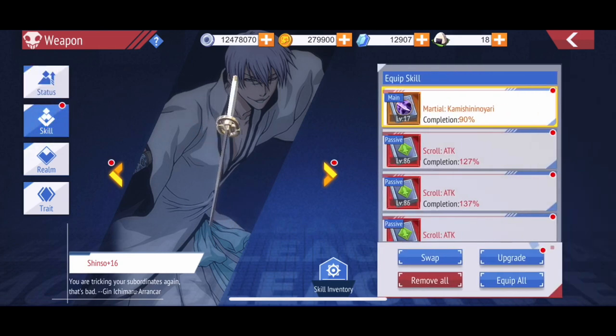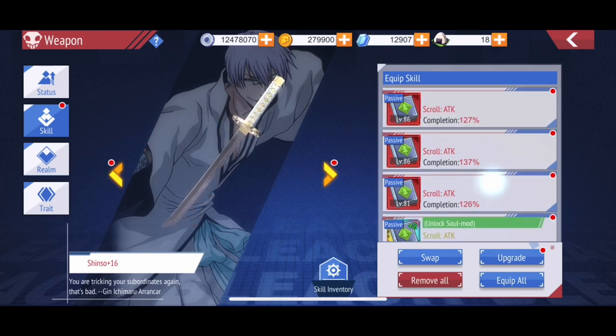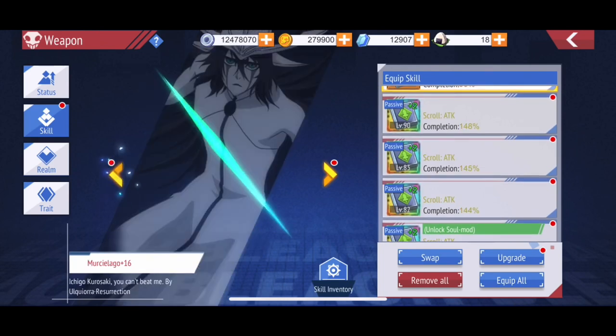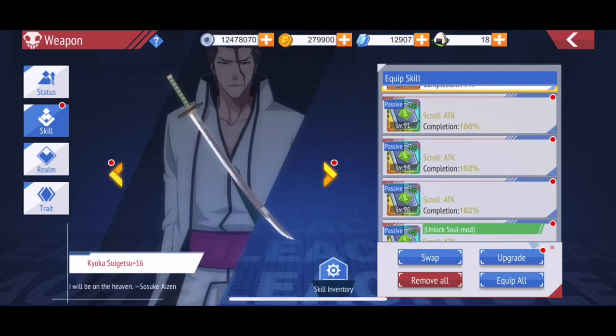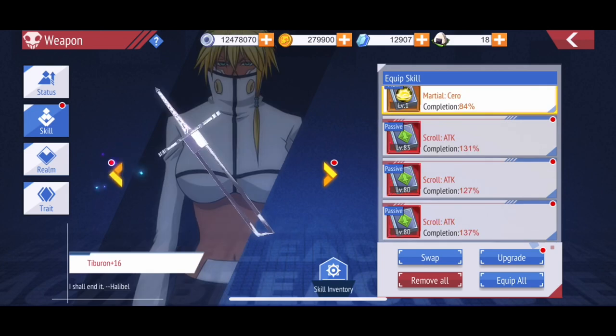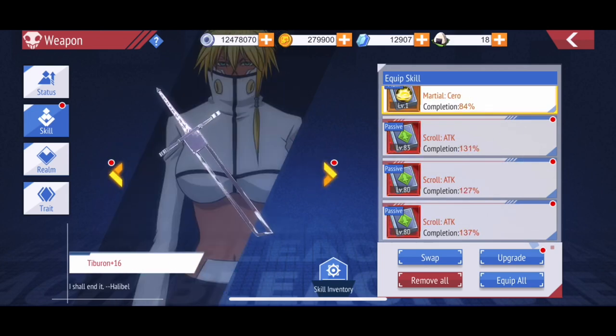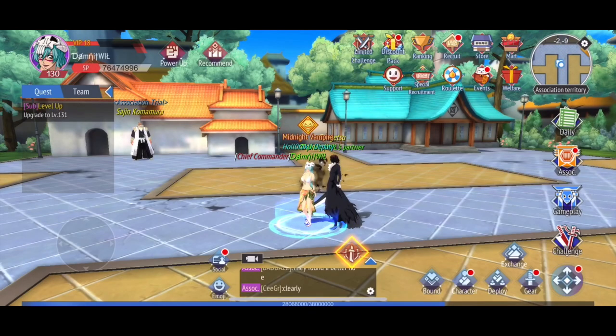Of course, with your attack bonds and attack traits, you'll also want to equip attack books to complement them. As you can see, all of them will have attack books, so everything adds up together.